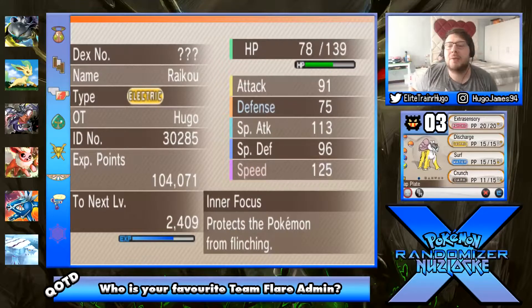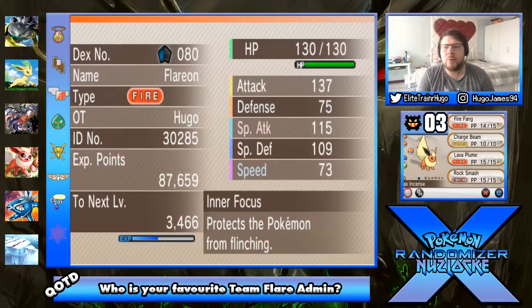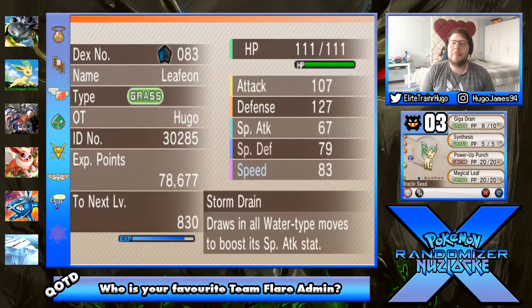Thor, our starter Pokemon, the Raikou, Electric type, Inner Focus for the ability, holding the Zap Plate, level 43, with Extra Sensory, Discharge, Surf and Crunch. Next we've got Pyro, level 44, Flareon, Fire type, Inner Focus for the ability, holding the Lax Incense, with Fire Fang, Charge Beam, Lava Plume and Rock Smash. Then we got Parsley the Leafeon, Grass type, Storm Drain for the ability, holding the Miracle Seed, level 42, with Drain, Synthesis, Power Up Punch and Magical Leaf.